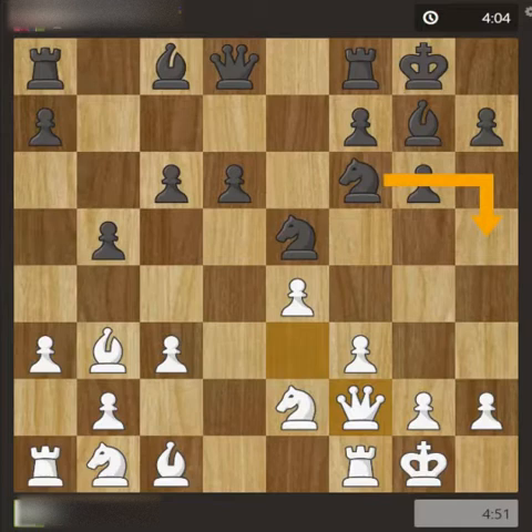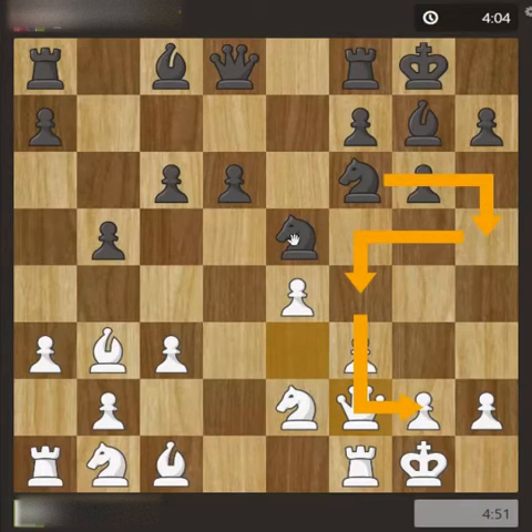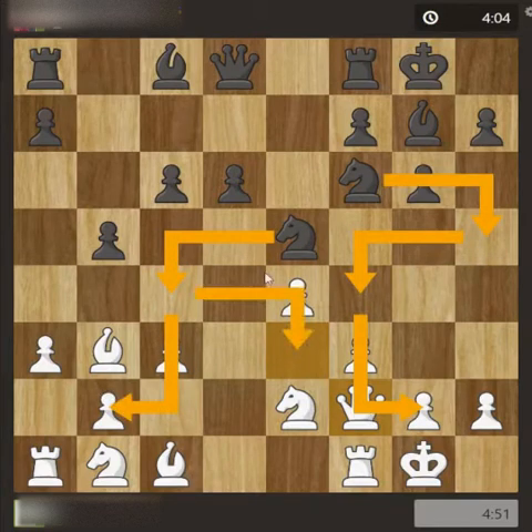If the knight gets support here, it can sit even further ahead, threatening this pawn. The knight can also come here and have an attack on this square and this square. If it gets support, the two-knight movement can be very dangerous.